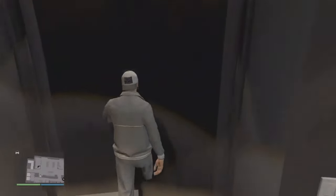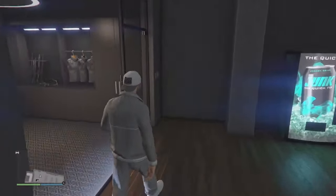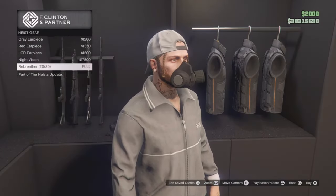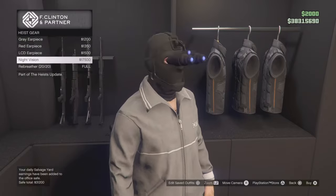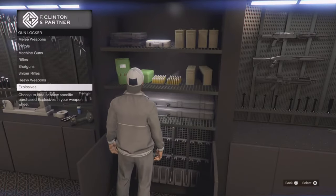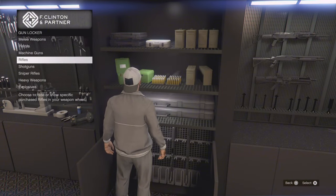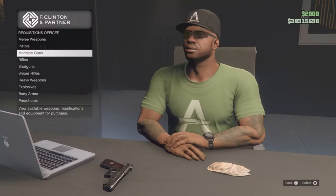Speaking of the armory, I'm going to be walking over there now just to show you guys what comes with it. First and foremost, you can restock on armor and health right here. You can also buy a couple of cool earpieces, a night vision mask, and refill on rebreathers — which are important if you're doing the Cayo Perico heist with the long fin approach. The armory also allows you to have a custom loadout, which is absolutely sick. You can hide the guns that suck and the ones marked 'show' will appear in your weapon wheel, so you can run around with all your favorite and Mk2 weapons.